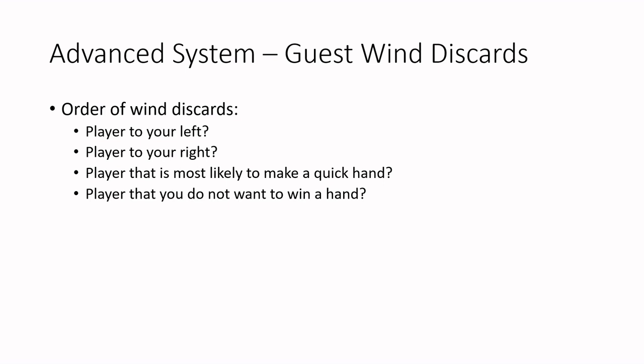Next up is the order of guest wind discards. One thing I often ask people is what guest wind they would discard first — the answers are pretty diverse overall. Some people say the wind of the player to your left so you can skip the most people's turns. Some people say the wind of the player to your right to make it less likely that your turn is skipped. Some people target the wind of the player that they think is most likely to want to make a quick hand to kill off a possible yaku for them, and still others discard the wind of the player that they least want to win for the same reason. Personally, I don't buy into the first two as much as the next two. When I do use one of them, I tend to discard the wind of the player to my right — no one likes having their turn skipped. Usually though, I will err on the side of killing the wind of the player that I don't want to win. This is usually score-based, but since I often play with friends or people I know fairly well, I will often go for the player that I perceive to be the strongest. All this is very marginal, and truthfully I don't have the statistics to back up one or another as a better strategy, but there is an advantage to be gained.